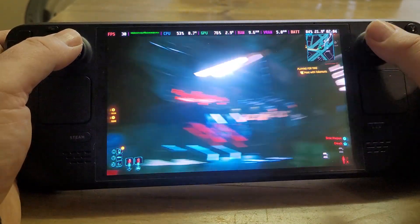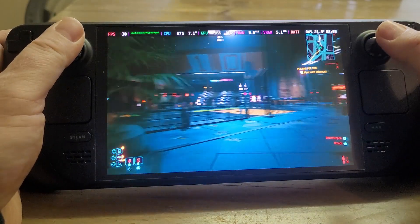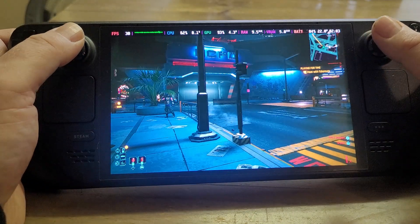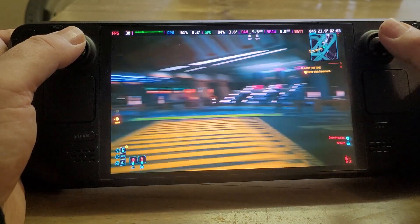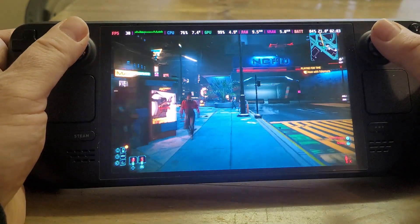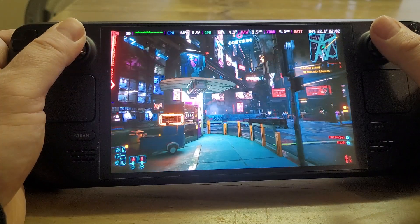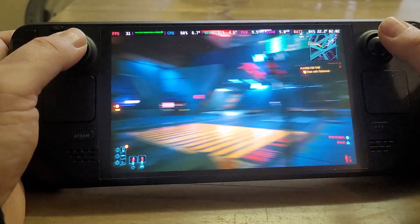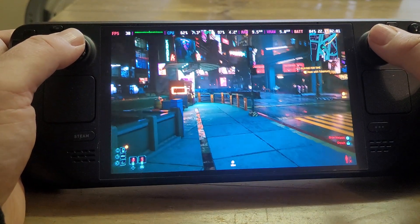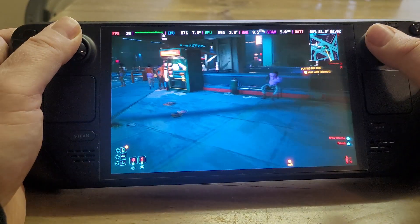Cyberpunk has really good motion blur and it does a very good job, especially on the Steam Deck screen — you can spin around and it doesn't look jerky at all. The game will stay at 30 frames a second almost all of the time unless things get really busy. That gives you a really nice, consistent, smooth gameplay experience that may well be as good as chasing 50 or 60 frames per second by whacking FSR up to ultra performance and turning all settings to low. The battery also performs better because the screen is running at lower hertz.